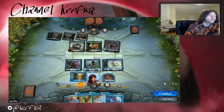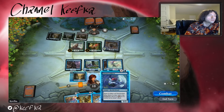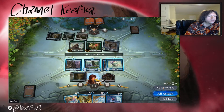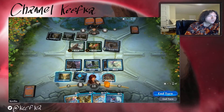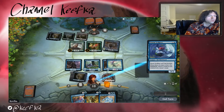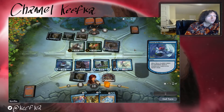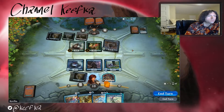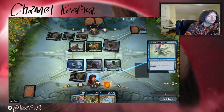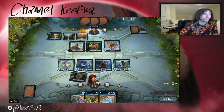I could drop Storm Sculptor and flip my Miscalve Herald — that might be good. Four, five, six, seven, eight, nine. Yeah, I think I like that. Do I want to attack this turn? No, no attacks. One, two, three, four. Okay, we're gonna go ahead and do that — Miscalve Herald, go. What now, opponent?